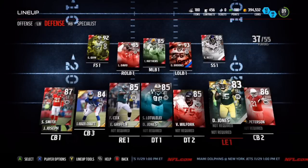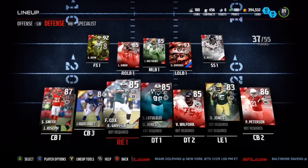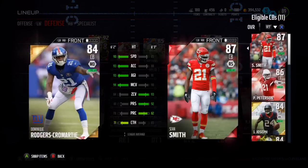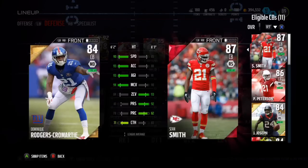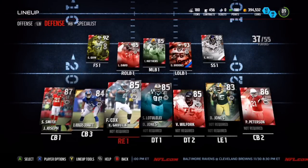I've also got Pat Peterson — another budget squad beast. I'm looking to get his Draft Champs version and I'm at about 70 of the 100 badges required, so I might grind out Draft Champs to finish that up and get a 90 Pat Pete at cornerback. Dominique Rogers-Cromartie is probably the best gold corner in the game — great stats for a gold card, arguably better than Sean Smith.